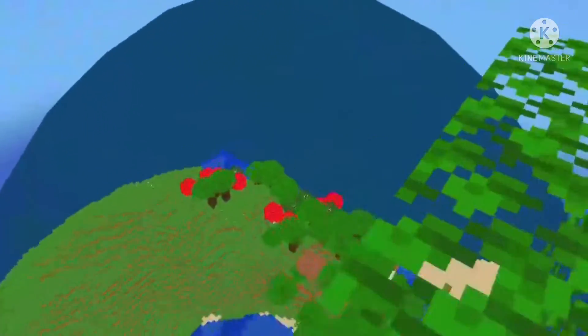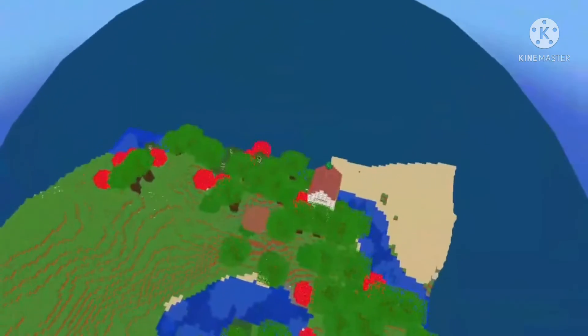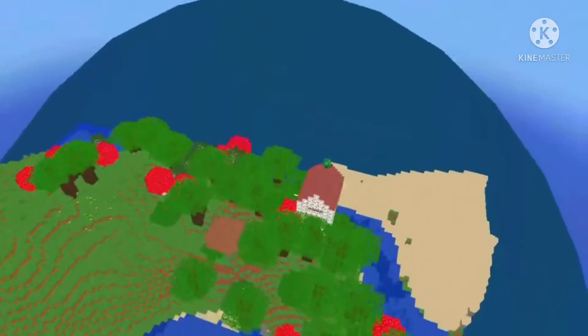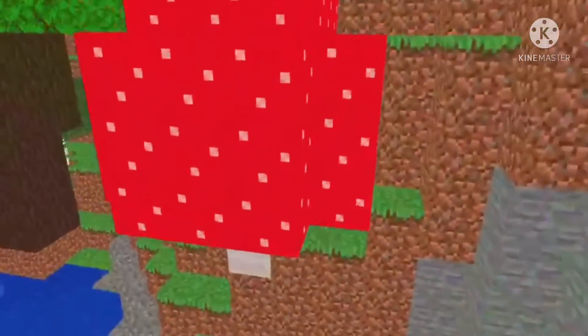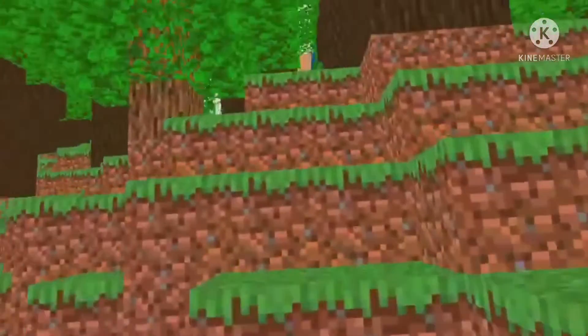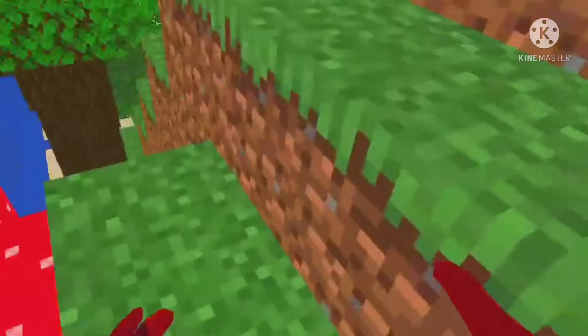Oh, there's nothing really up here. It's just a pretty cool view of my house. Wait, what's that weird thing on top of my house? I don't remember that ever being there. I wonder what it is. Oh, it's leaves.